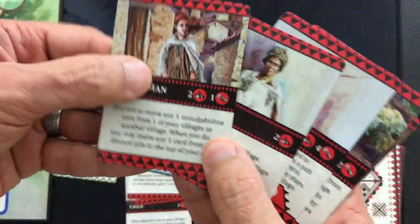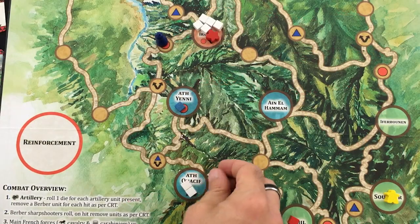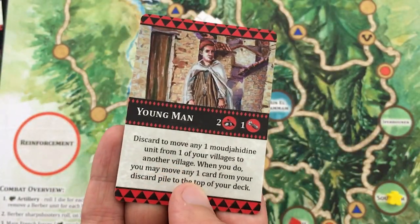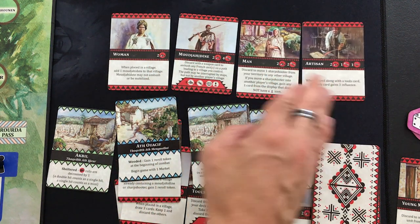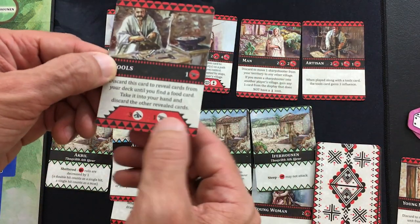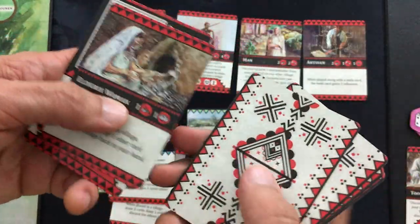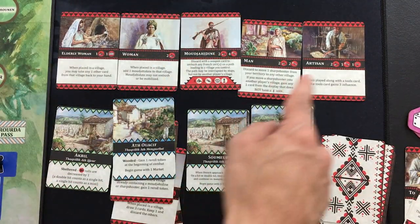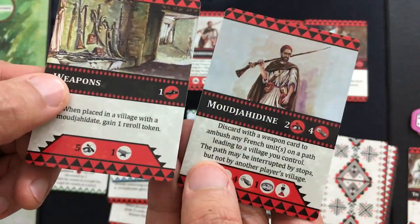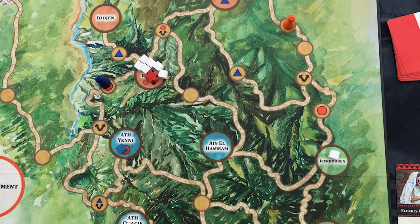Player two draws a young man — we can move one Mujahideen to help player one. With two actions left, player two pulls back the tools card and uses it to dig for food, revealing the elderly woman with one food. Resources are now nine influence, seven military, a tool, and food — enough to buy a Mujahideen and a weapon, clearly placing new soldiers to defend against the approaching army two. The automa card adds two more cavalry to army three, which is still three away from deploying. Army two moves closer and army one also advances.